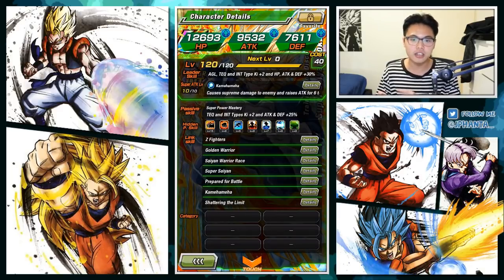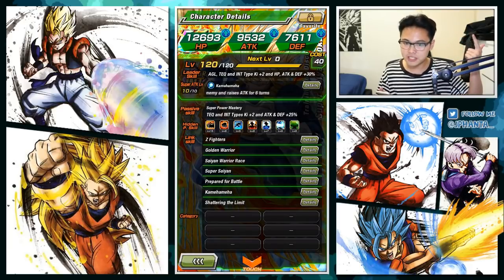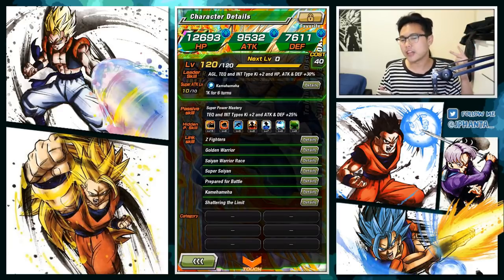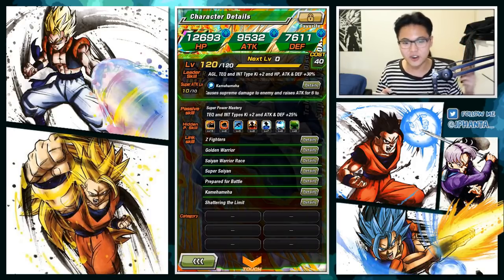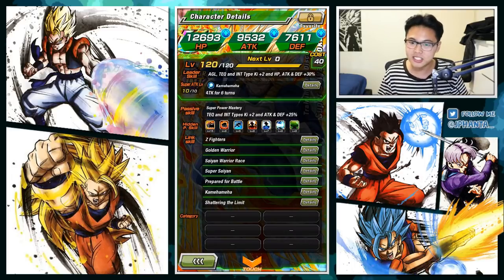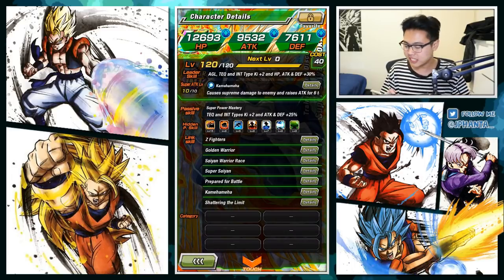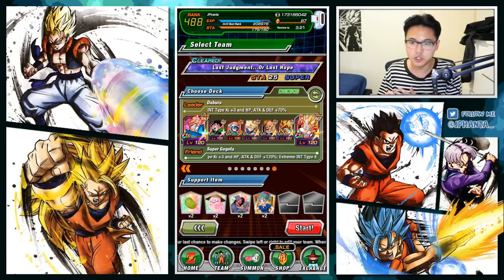We also have Super Saiyan Goku with Ki plus 2 and attack and defense plus 25% for INT types, and he has the Z Fighters link. So together that's 25% from the passive, Hero of Justice, Z Fighters for 15%, plus Kamehameha and an extra 1000 attack. With his attack stacked from the super attack mechanic he can honestly do a million — let's hope he does.